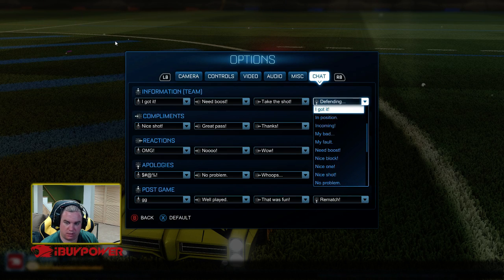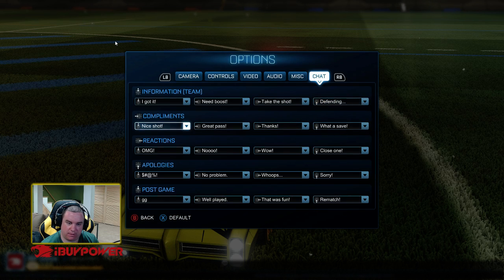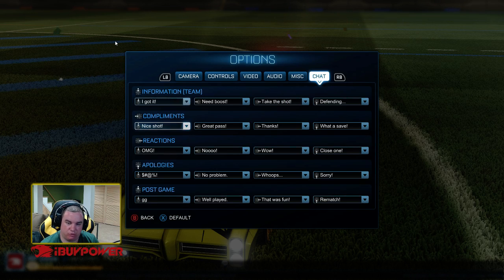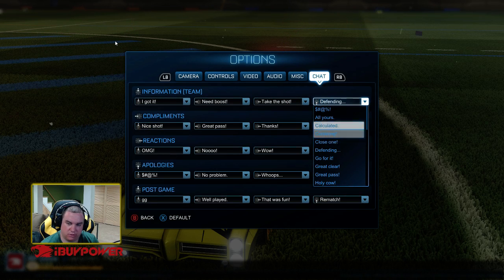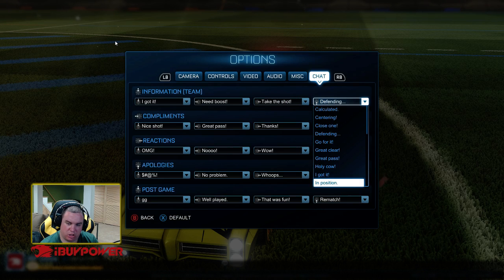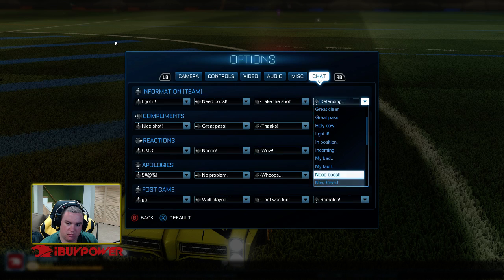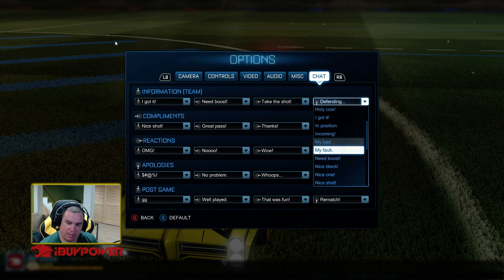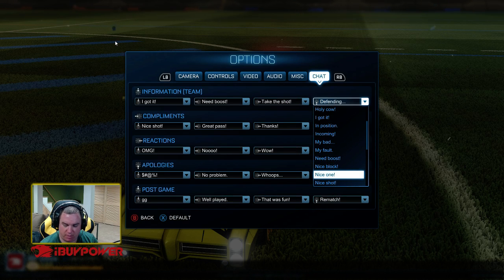You can actually have all of them be in the team commands. I assume these can't go out of the team commands — let's see. Oh, 'I got it' can be used outside of the information for your team, so that's kind of interesting. There's tons of options which is nice. I could use 'my bad' as an information one, but I'd probably just use that in the public chat.